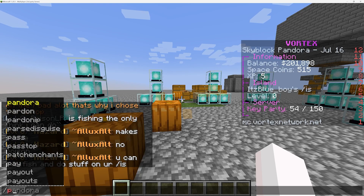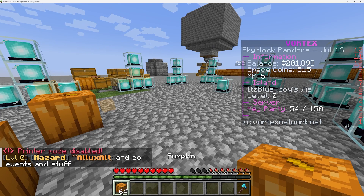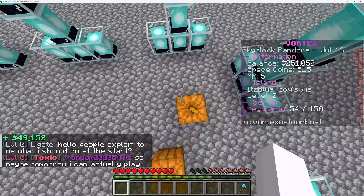Now, simply do slash printer one more time, and then boom, you have pumpkins in your inventory. Now to sell these, all you need to do is slash sell all. And that's how you make money by duping.